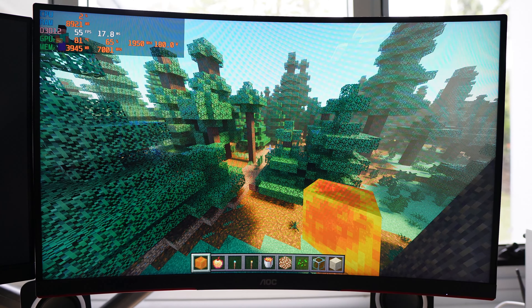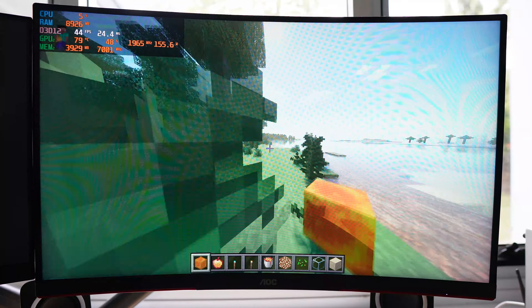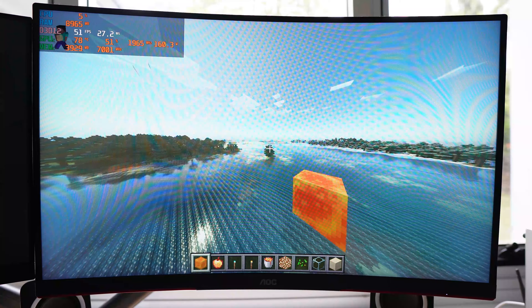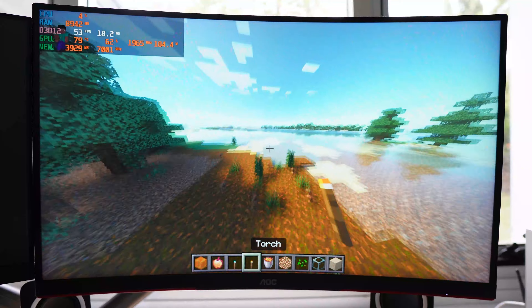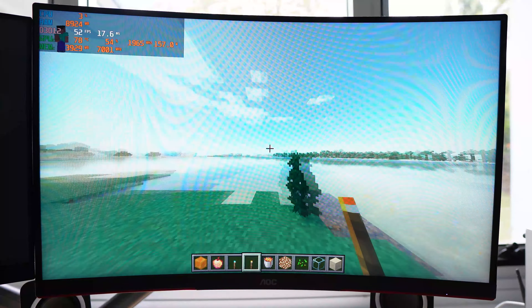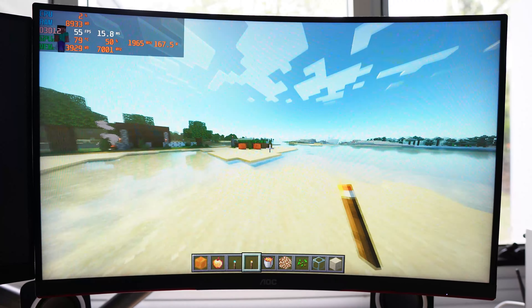Kicking things off with RTX Minecraft, we're averaging around 52 FPS, which really isn't that bad all things considered. This is a 3060 Ti with 8 gigs of VRAM — a card released back in November 2020, so a four-year-old card at this point. It's still hitting around 50 FPS; by no means a great experience but definitely playable if you had to.